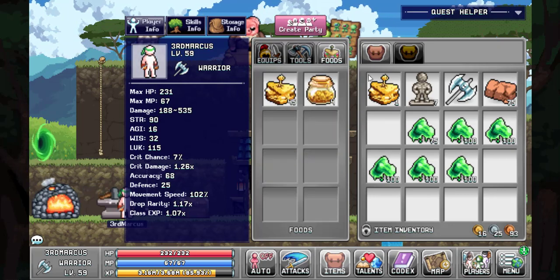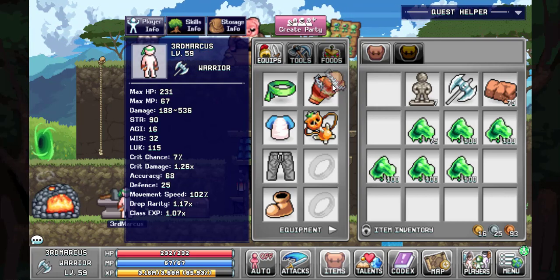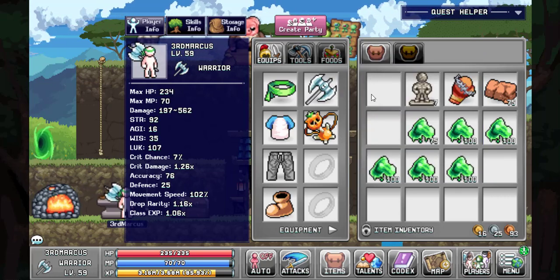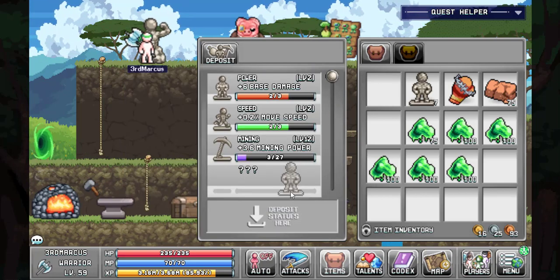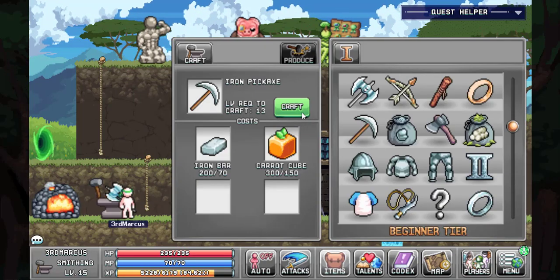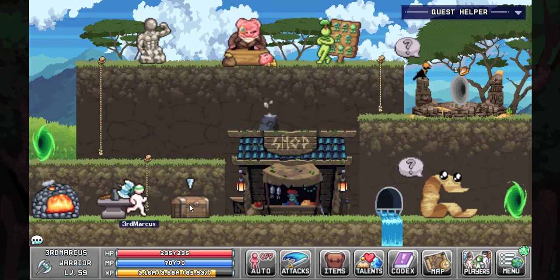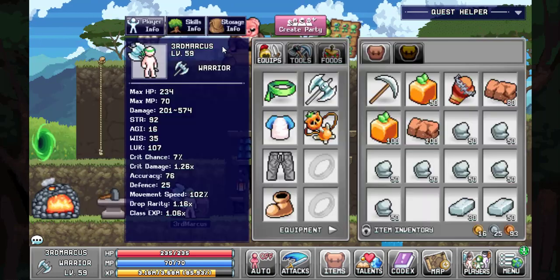From our storage chest, we have enough materials to craft the steel axe. It alone takes our damage from 536 max to 562 damage per swing, along with better accuracy and more max HP and MP. The power statues we gather will also increase our damage a few more points. We will also get better forms of our current tools — getting both the iron hatchet and pickaxe, along with the ore bag and the wood bag expansion upgrades, since we might need them in the future for other crafts.